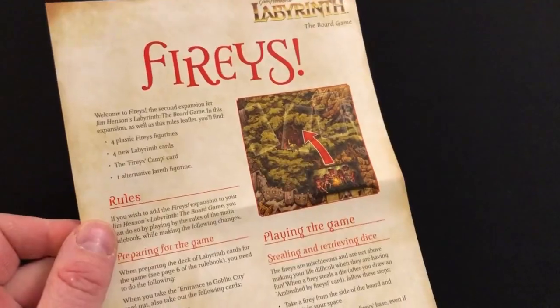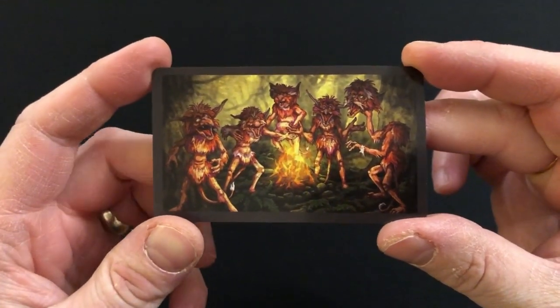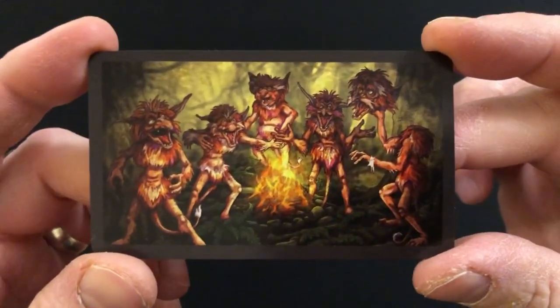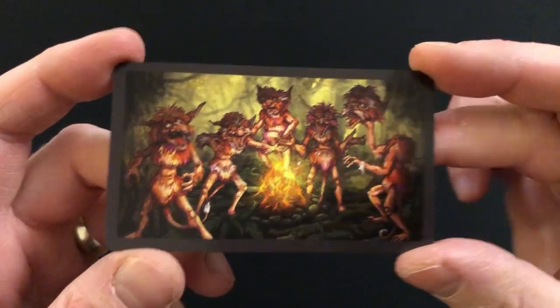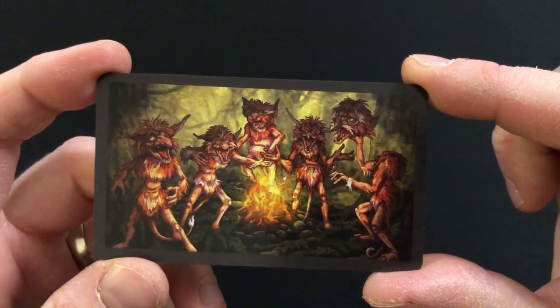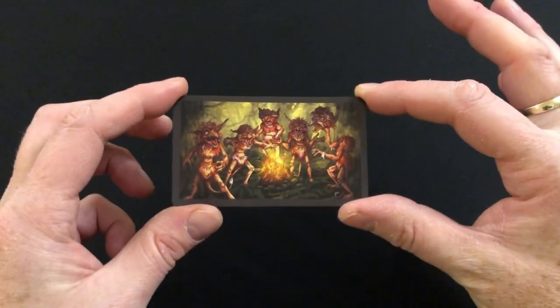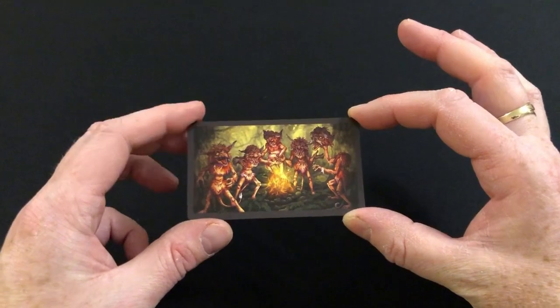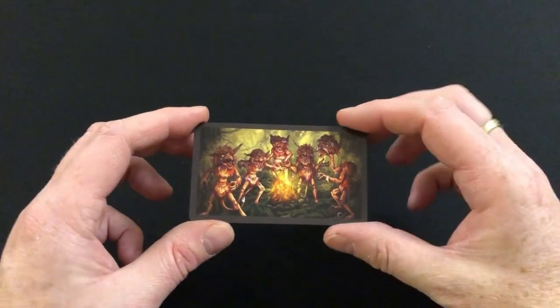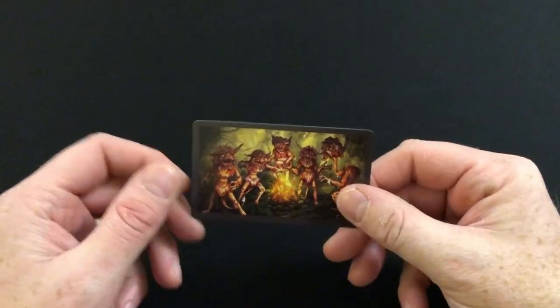Besides the miniatures you don't actually get a lot in this expansion: you get one double-sided rule sheet, four new adventure cards, and this cool new location card which actually shows all five of the Fireys - including the one with the mustache that you don't get as a miniature. This location card goes on the board and it's a spot where you never draw adventure cards when you land on it, because it is the Fireys' camp. The way the Fireys are introduced into the game is quite cool and quite thematic.